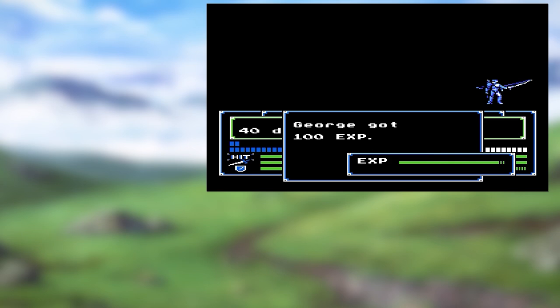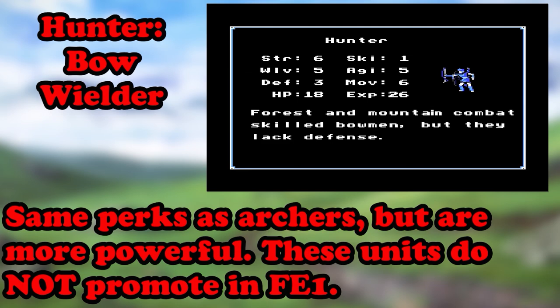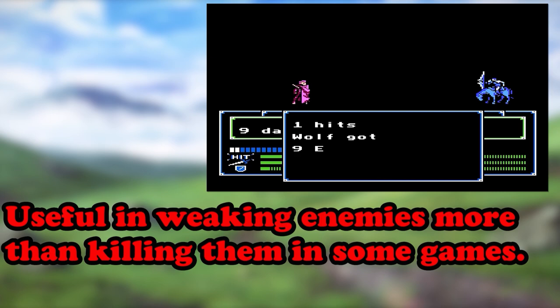An alternate to archers in this game is Hunters. Remember how archers don't have very good defense? Well, hunters have even worse defense, but they make up for it in strength. They don't promote in the first game, so you're better off with an archer since it could become a sniper. This game also offers Bow Knights — basically an archer on a horse. They have a wider range of movement and have all the perks of being an archer and a social knight. They're good units to have around and can keep up pace with your other units.